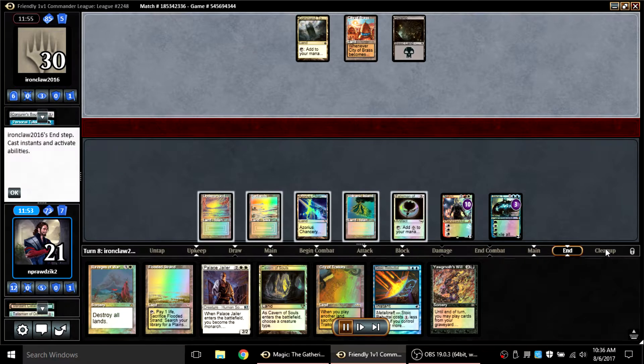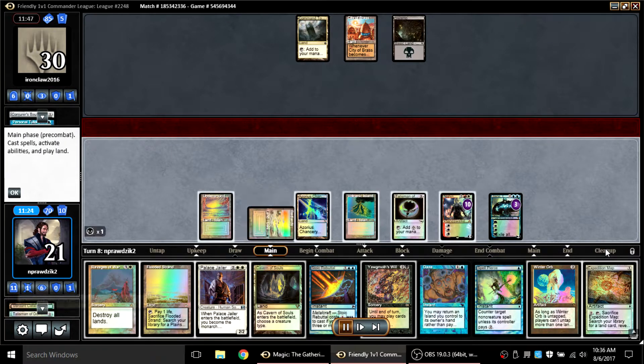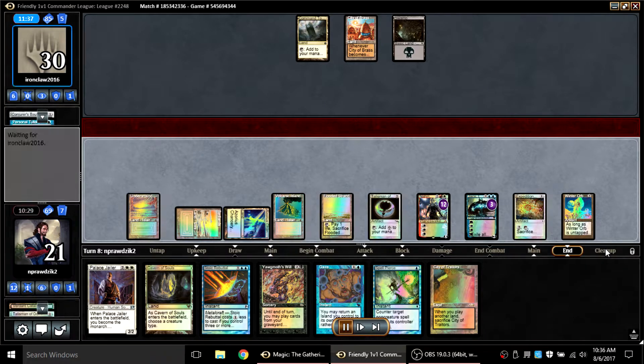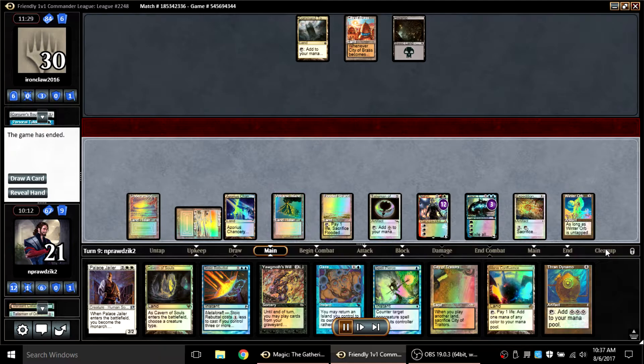Now I'm putting my opponent into the thumbscrews of mana denial with Winter Orb as well, and of course my opponent has to get through all these counters — it's somewhere between rough and impossible. I just Jace up and at this point my opponent gives up, rightly so. I thought about Jacing Palace Jailer back into my deck and then ultimating Nahiri to put it into play so I could get the monarch and hit my opponent for a couple points, then pick it back up later — it was looking really good. With that we move on to the next game.